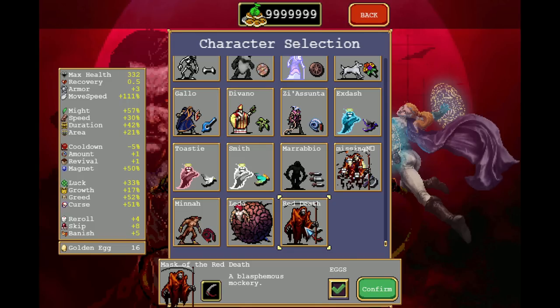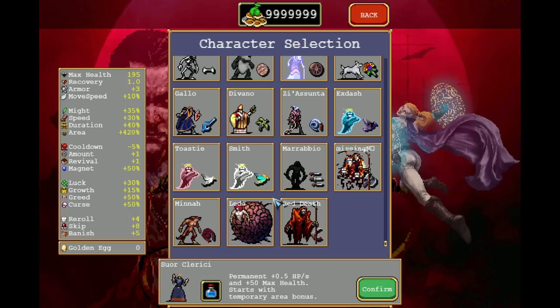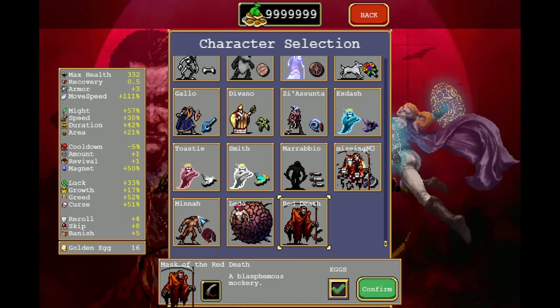There are more options you can go for. For example, Clarice with Santa Water is amazing, simply because Santa Water is amazing. However, as you saw in the very beginning, the moment you get on the stage, you'll get like 20, 30, 40, 50 levels to get all the weapons that you want. The main benefit of these characters is that you have very strong weapons that are already evolved — the Thousand Edge, the Bloody Tear, the Holy Wand, and the Death Spiral.